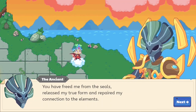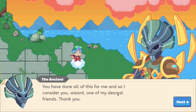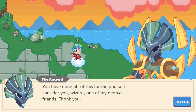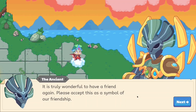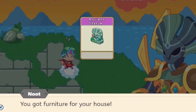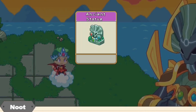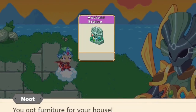I have repaired my connection to the elements — you are welcome! You have done all of this for me, and so I consider you a wizard, one of my dearest friends. If the Ancient One is this powerful and we're her friend, doesn't that mean we have a powerful ally against the puppet master? It is truly wonderful to have a friend again. Please accept this as a symbol of our friendship. She hands me an ancient statue — that's actually pretty amazing that they handed us the ancient statue, so I now have a house decoration item proving that I have defeated the Ancient One and gotten a token of friendship.